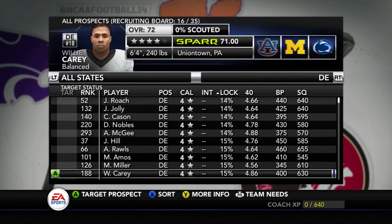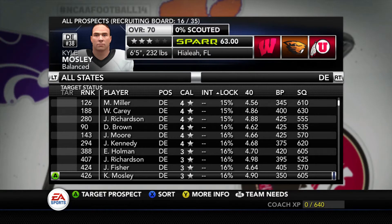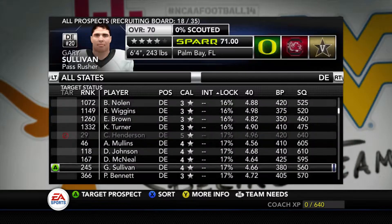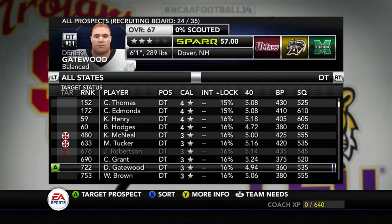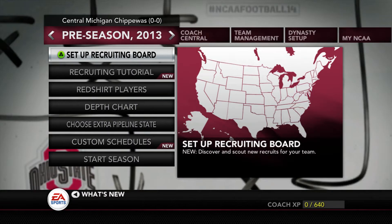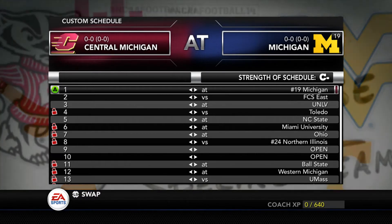Next we're going to look at some defensive linemen and then we should be good to head into week one. Our recruits aren't that good but we can really take anything that we can get at this point. So really quick before week one I am going to go ahead and register some players. Alright, now we're checking out our schedule — looks like week one we're going to be playing number 19 Michigan.